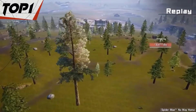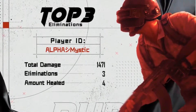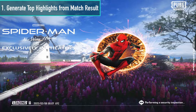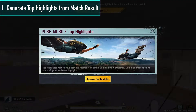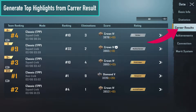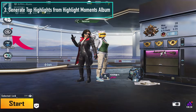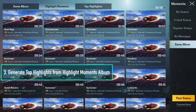Once you complete a classic match and meet the conditions to generate top highlights, you can generate it from any of the following pages: Match Results, Career Stats, or the Moments page. Find and press the Generate Top Highlights button on the corresponding page, and the system will generate the highlights for you. You will be notified by mail after the process is completed. There is no exact information on how long it takes, but I got the mail after around 3 hours of my request. The good thing is top highlights can be generated for matches played in the last 7 days.